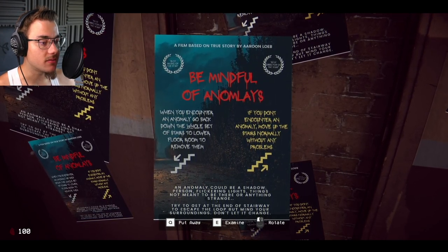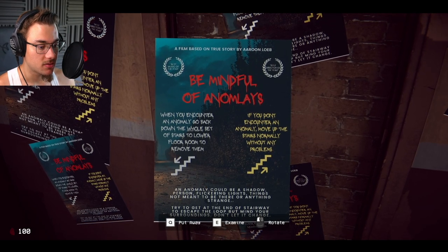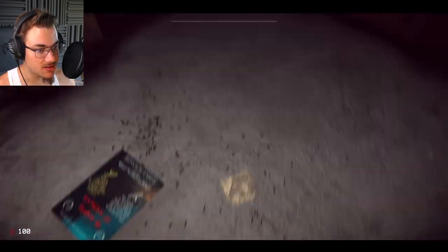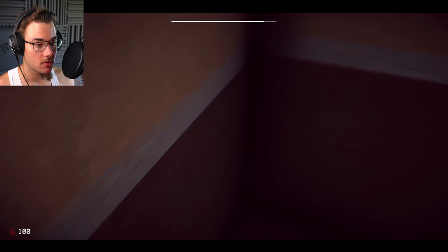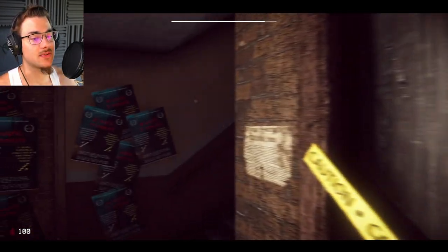If you don't encounter an anomaly, move up. So if there's an anomaly, go down. I think the ants are anomalies, so I'm gonna be going down. But it doesn't work yet. Okay, so they are not anomalies. At least we know that for the future.